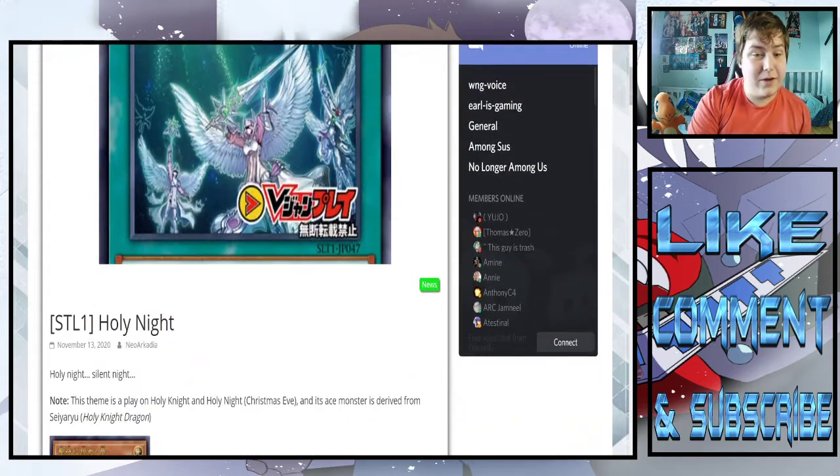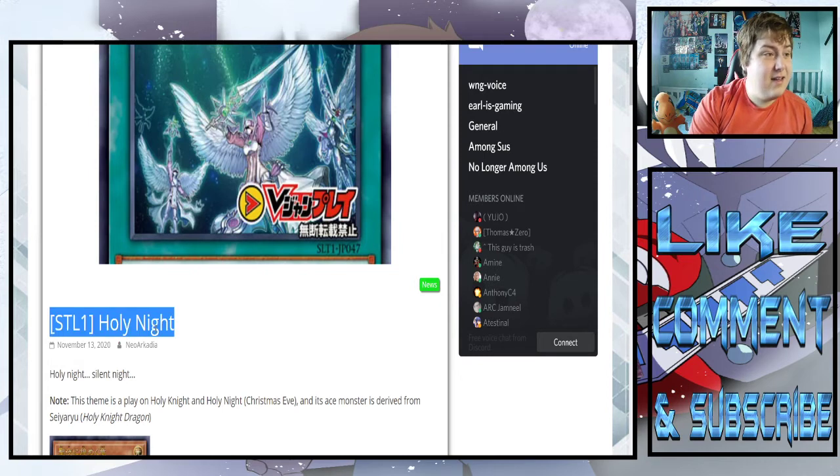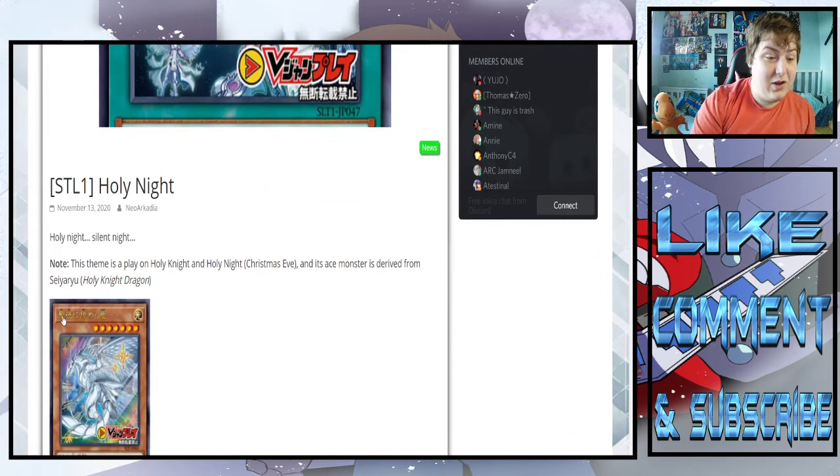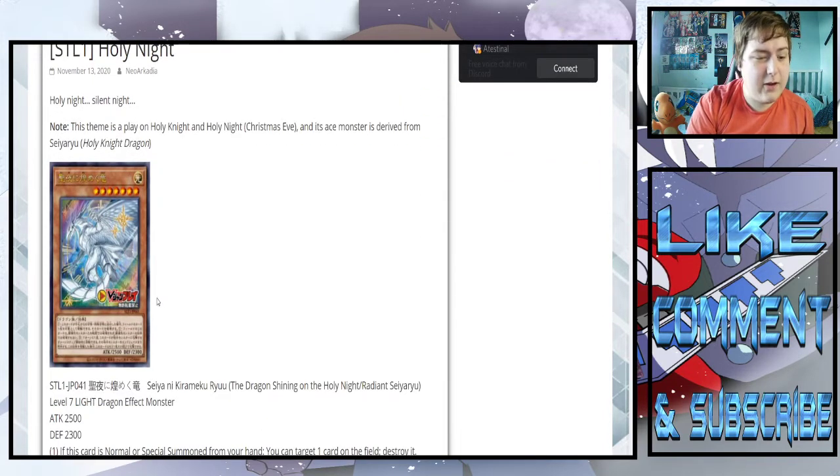So talking about cards that are coming out later on in the game, let's go — future of Yu-Gi-Oh. So it is called Holy Night. I just think of the song Holy Night — Silent Night, the goddamn Christmas carol. And we're going to look at it. It is one of the Selection 10 archetypes that we're getting.